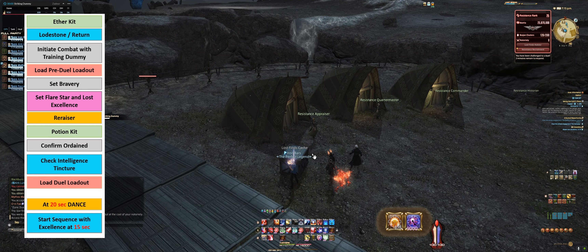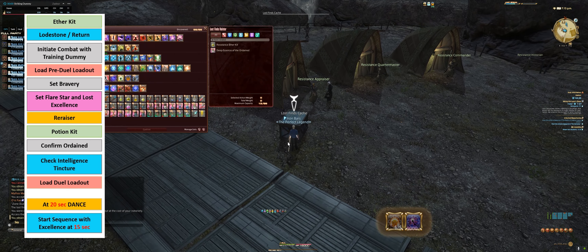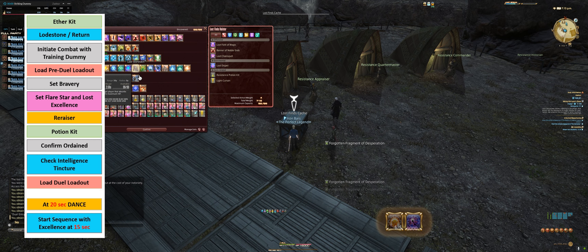Now that I have Bravery, I can slot my Flare Star. Once I've slotted my Flare Star, I can slot my Lost Excellence. I can set my Re-Raiser, I can put on my Potion Kit. My Ether Kit's already up. And if I needed an Ordained, I could put on my Ordained as well. So all my buffs are set.